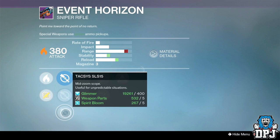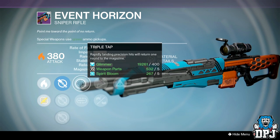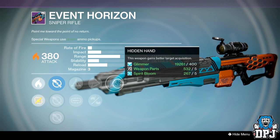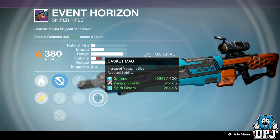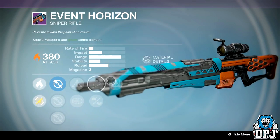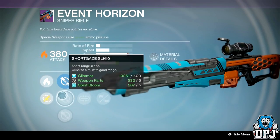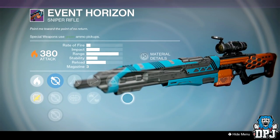The Event Horizon sniper: sights are TAXIS SR S15, Short Gaze, and Hawkeye. Perks are Triple Tap, Mulligan, Casket Mag, Skip Rounds, and Hidden Hand. Casket Mag and Mulligan means plenty of ammo — it's only got three shots. Hidden Hand with Short Gaze, no range perk but its range is already pretty ridiculous. That's actually a great sniper, shame I suck with them.